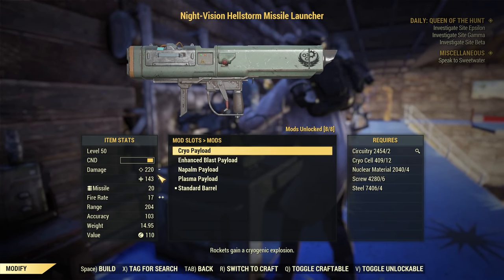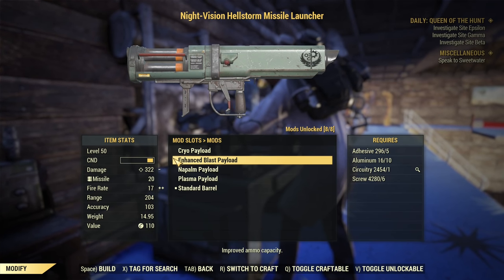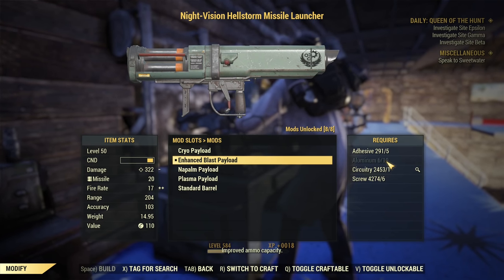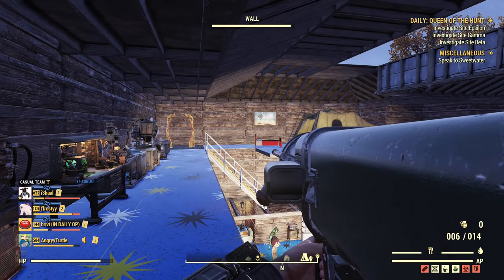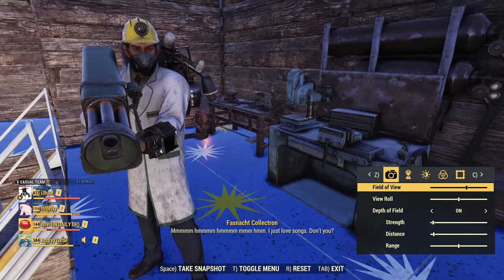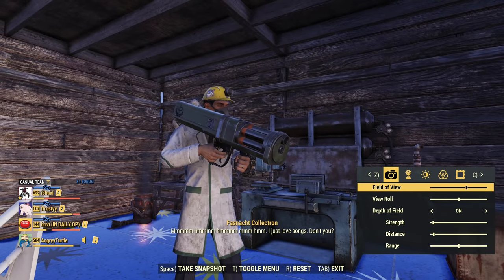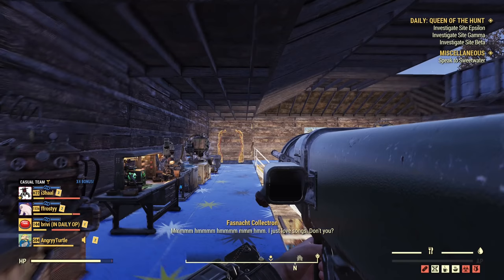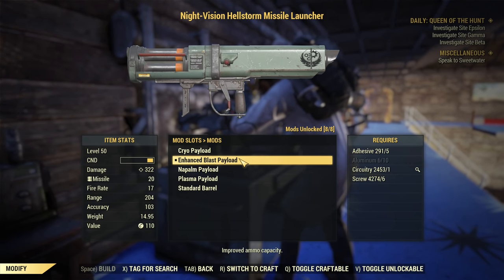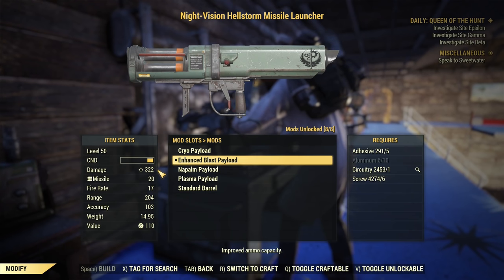First we have the cryo payload — it slows down enemies. Then there's the enhanced blast payload, which gives higher ammo capacity — two more missiles — and slightly changes the look of the launcher with six rotating cylinders. It also improves fire rate, but the cost is less damage. I probably wouldn't recommend it. Missiles are already super heavy, and trading fire rate for damage loss doesn't seem like the best use of this weapon.